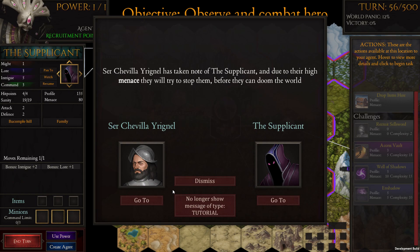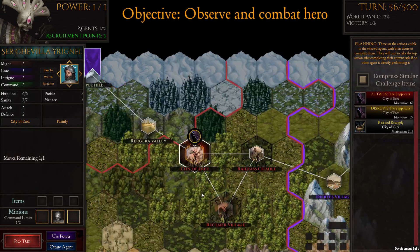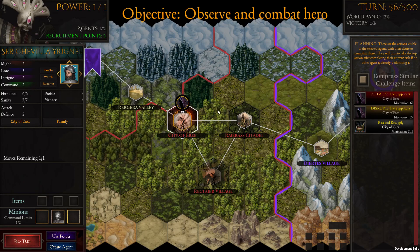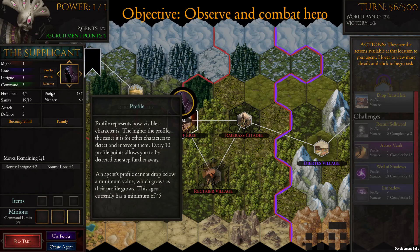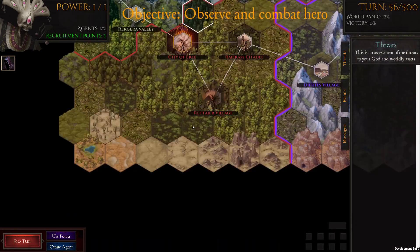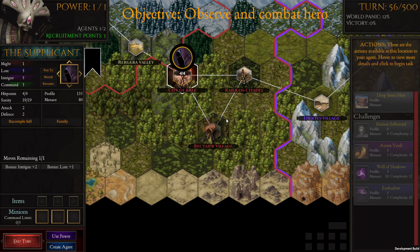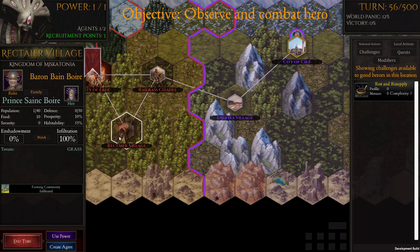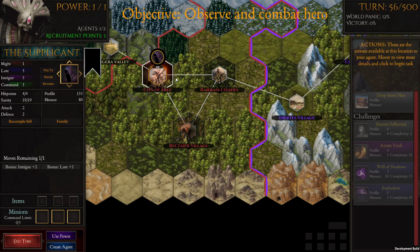Now we have a hero trying to go after our agent. Fortunately he's a ways away, but it's going to be problematic because this is a really small tutorial map — he won't have much trouble finding us, especially with our profile of 135. That's ridiculous. Let's see what other actions we have now. Do we have any powers? Can we create a new agent? We can observe and combat the hero, but because we didn't go a might build, I'm not sure our agent will be able to do much.